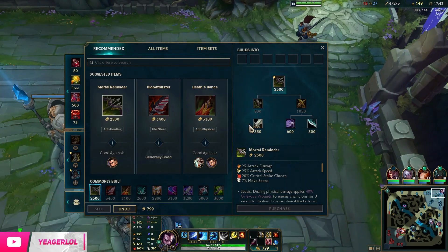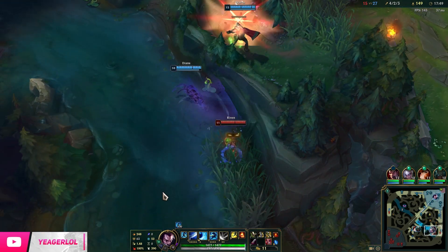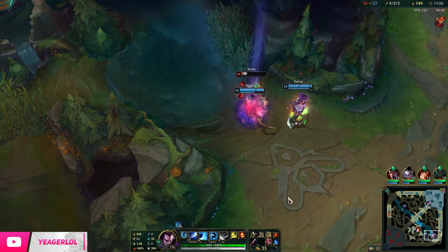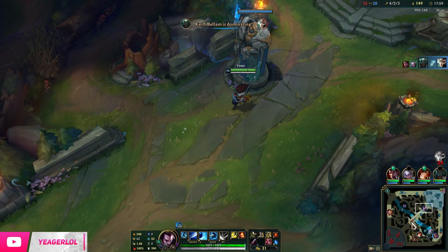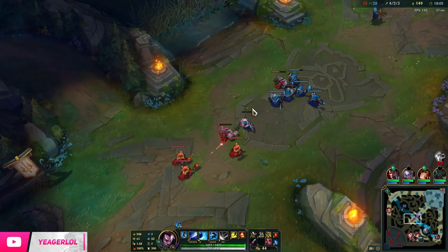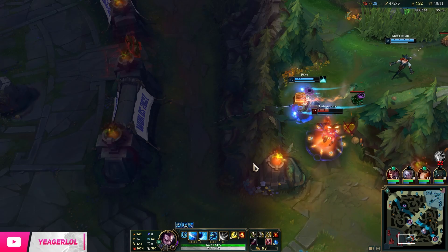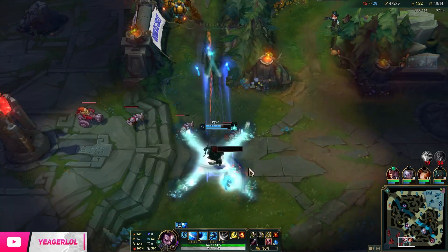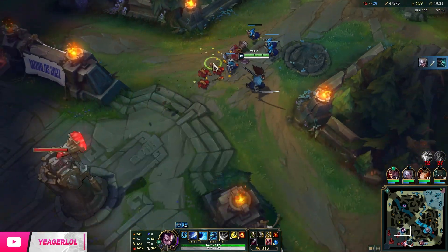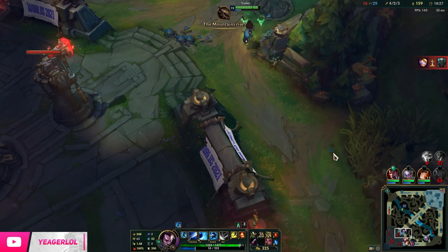Champions with a lot of raw AD, tankiness, and point-and-click CC like Riven are going to be very difficult to play against, especially after level 6 — they can push you down and CC you, stopping your Q and E. She can also CC you the moment she's getting knocked up to cancel your ultimate, so you have to be extremely careful when playing against these champions.